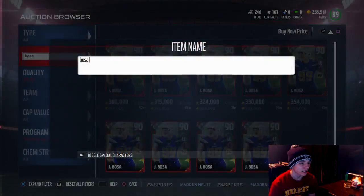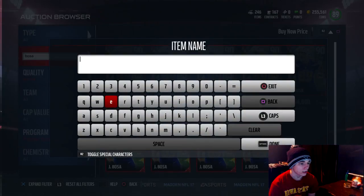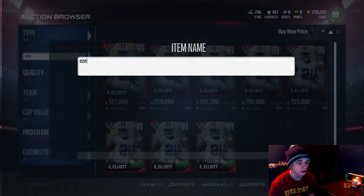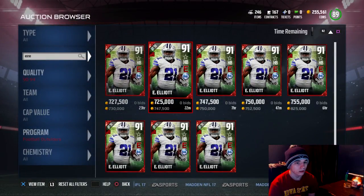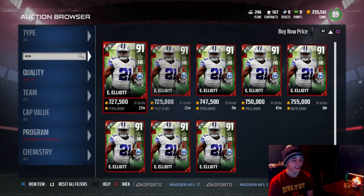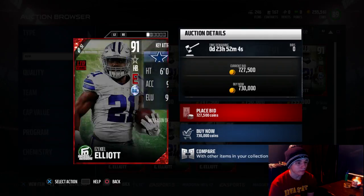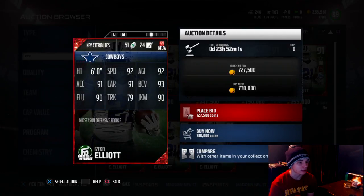Let's take a look at the Ezekiel Elliott now. He's going for 730k. This is the card that I want out of most of the cards that came out today — one of my favorite players on the Cowboys right now. He's got 92 speed, 92 agility, 91 acceleration, 91 carrying, 93 ball carry vision, 90 elusiveness, 79 trucking, and 90 juking.